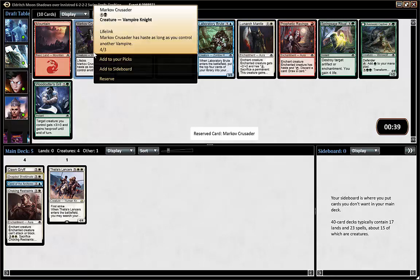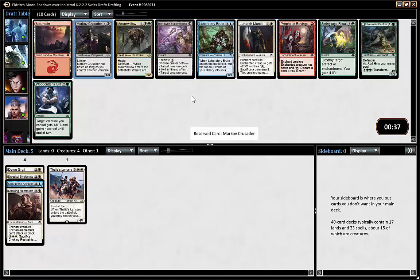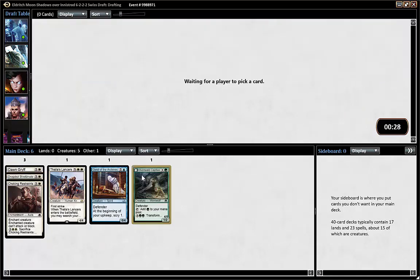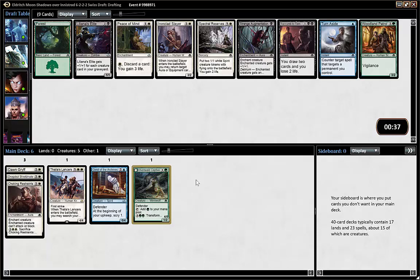Crusader is good in the Vampire deck. I don't love it when you don't have other Vampires — it's decent, but obviously much better if you can give it haste. Lunarch Mantle is actually a card I like, but Ulvenwald Captive might be a sign that green could be open. We've passed the 3/1 so far but that was the first pack, so that's not really a signal.